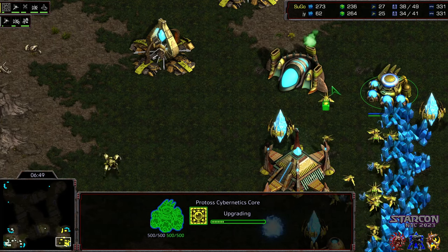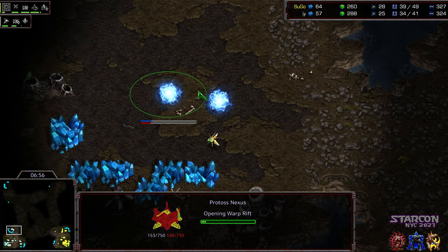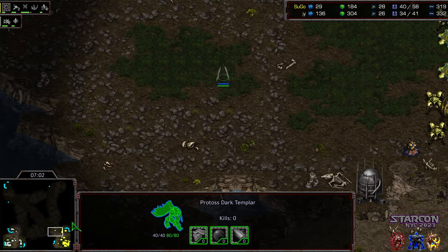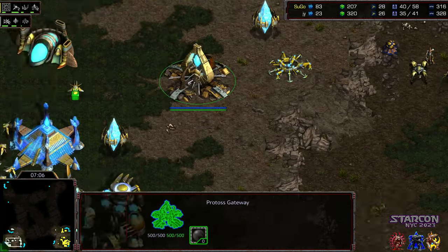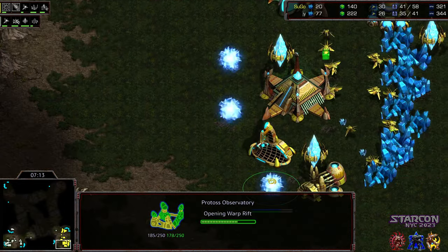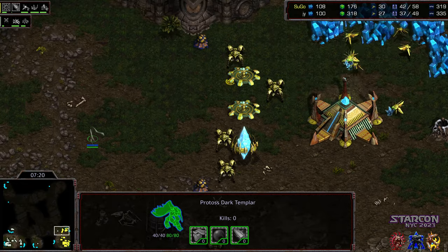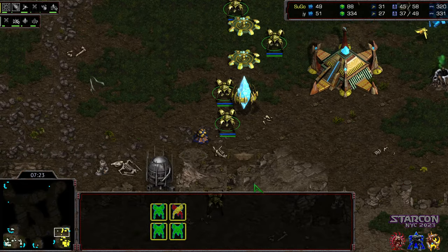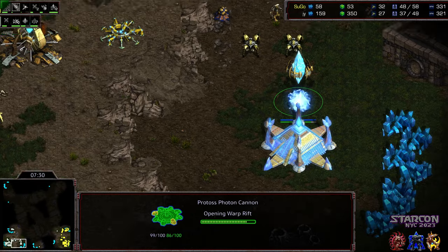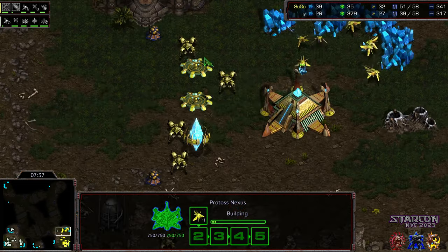Jayun is really going to try to abuse the dark templar's ability to seal in map control, and he's going for a quick third nexus. He's cut gateway production — only a single gateway. This is danger town now because Sugo is adding two additional gateways and has the observatory. If he's not able to dance that dark templar successfully, Sugo can just dedicate that observer to his army and move out. This might be an auto-loss build from Jayun — getting a little too greedy.